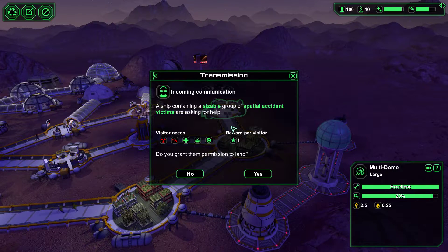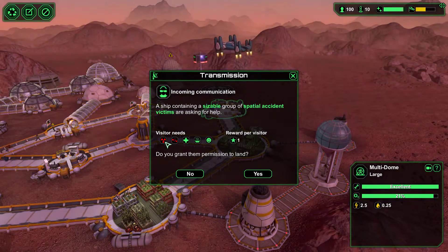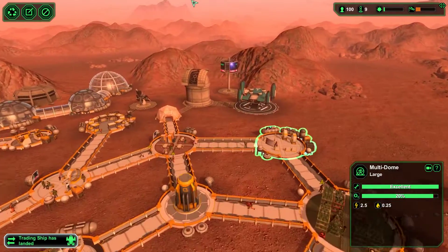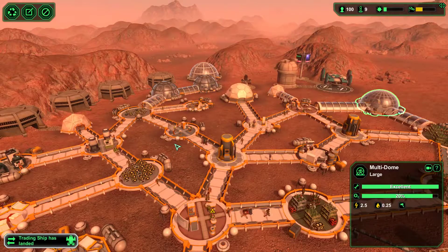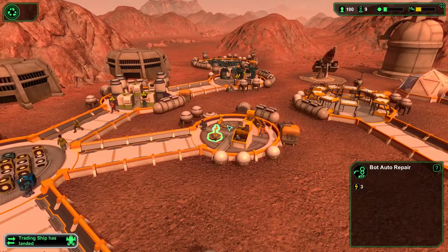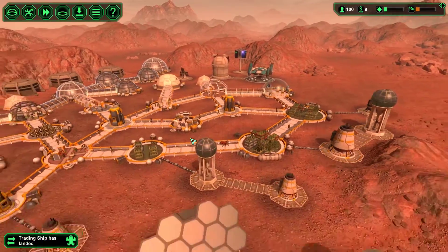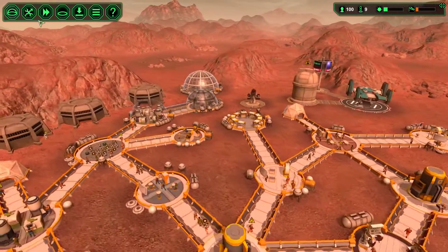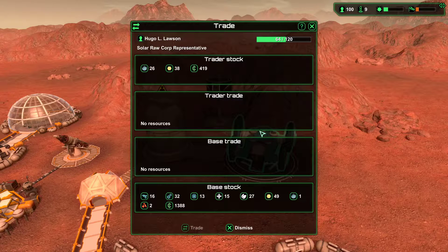Incoming transmission: a ship containing a sizable group of spatial accident victims are asking for help — reward per visitor. Sure, alright. And we just lost a carrier bot. I'm going to say this for the third and final time just to make sure I get some commentary: if you can explain to me how my bots are being damaged irreversibly when I have two bot auto repairs running, I just don't get that. Are they just too far away? Are they not getting back to the auto repair in time? Is the pathfinding not good enough? I'm very frustrated. So if there's a mechanic I don't quite get, let me know.